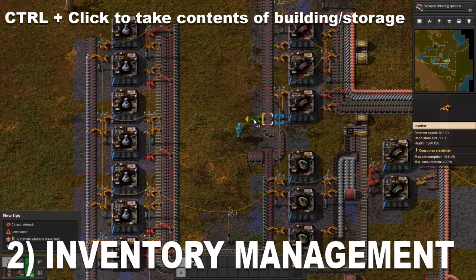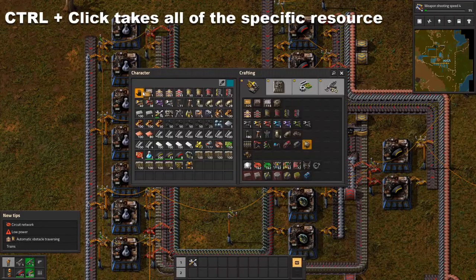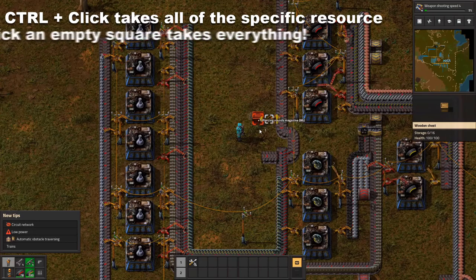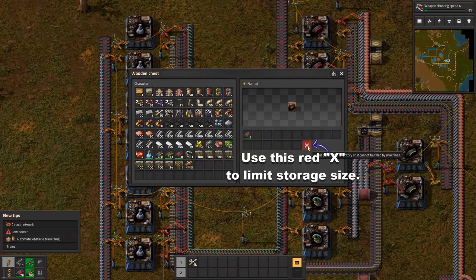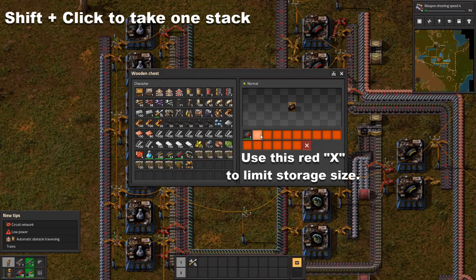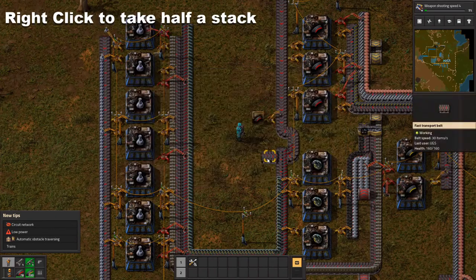There are a few important hotkeys and shortcuts to learn, like Control-clicking a building to take everything it has. If you're in an inventory, Control-click will take all of the same type of item, and if you Control-click on an empty square it will take everything in the inventory. If you only want one stack of something, just Shift-click on it instead. And if you want half a stack, use right-click.